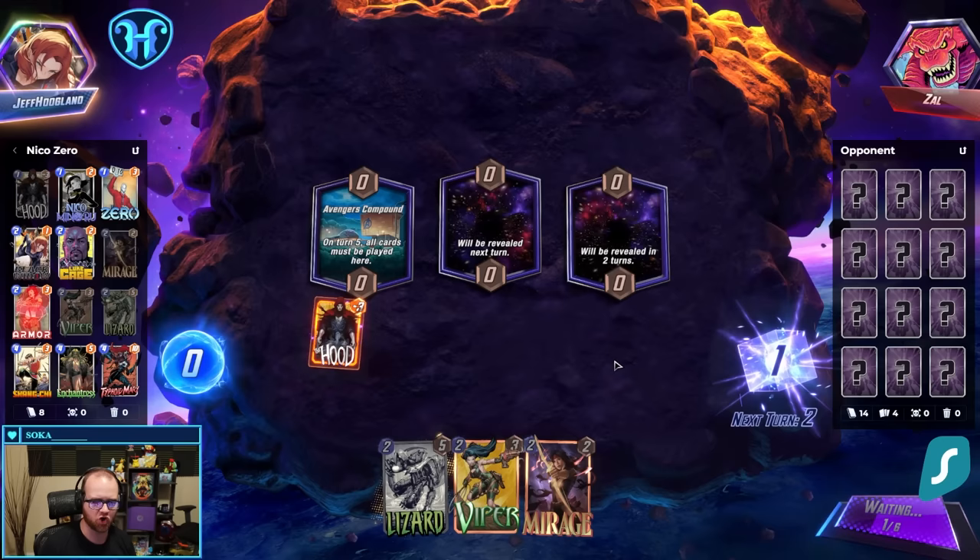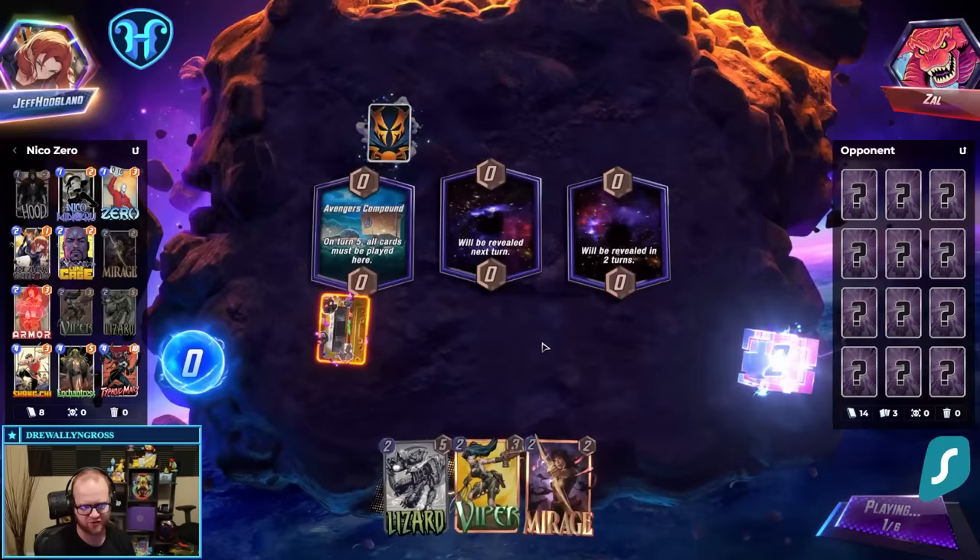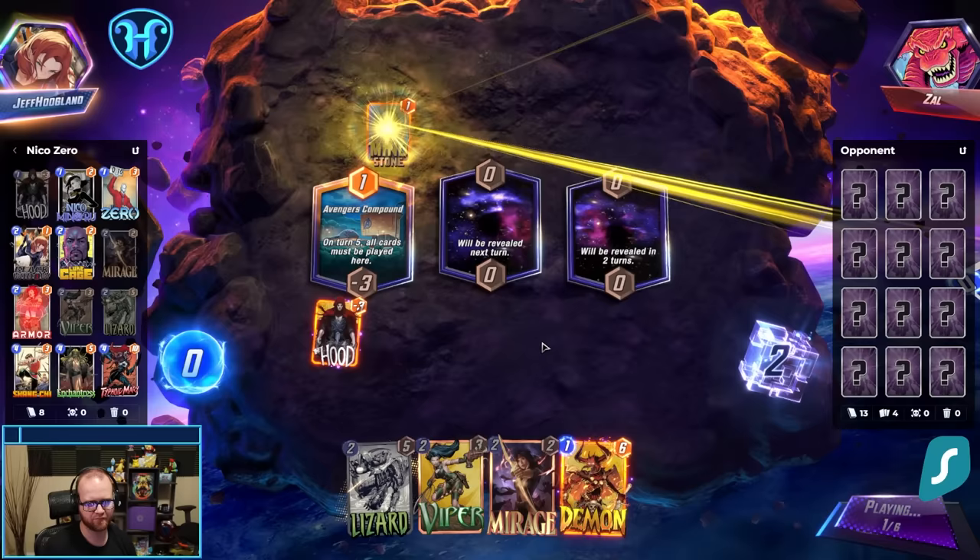I think Viper into Hood is very good into this Thanos deck, because their deck is very board-space hungry. Very surprised to see them play there on the first turn — I think that's probably wrong for them.